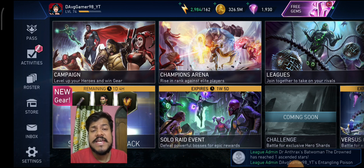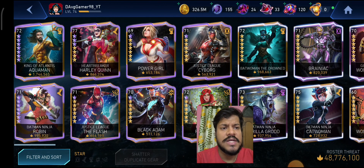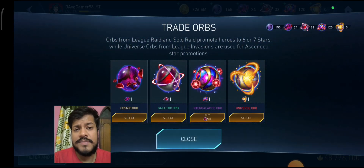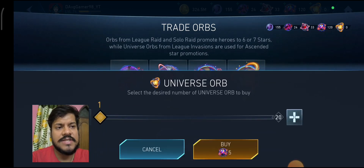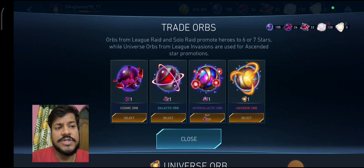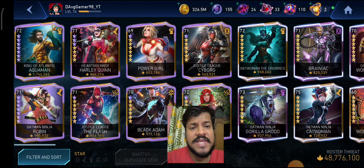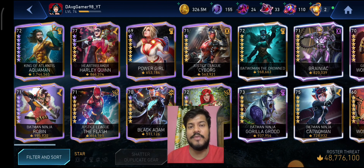Character ascension is a new feature added in update 6.2. Let's jump into my roster and look at what you need first. You need universe orbs, and the best way to get them is through league invasions as well as converting intergalactic orbs — five intergalactic orbs convert into one universe orb. So 10 intergalactic orbs will give you two universe orbs. You also need additional hero shards to convert a character to a higher ascension level.